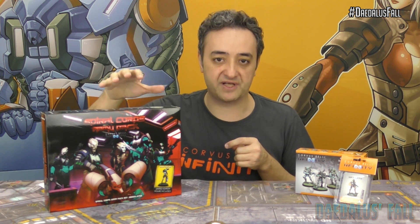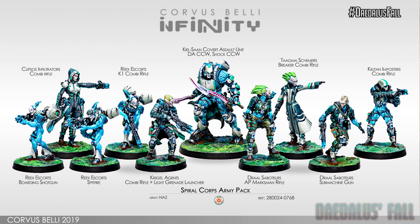First of all, we have to be very aware of what troops this box contains. If you look at the contents of the Spiral Corps you will see that it includes: two Draal Saboteurs, one Q10 Impostors, one Kielsan Assault Unit, three Riggs Skorts, one Krigel, one Takma Skimmer, and one Klipsos with Combi Rifle — which is super useful, the Klipsos always is.